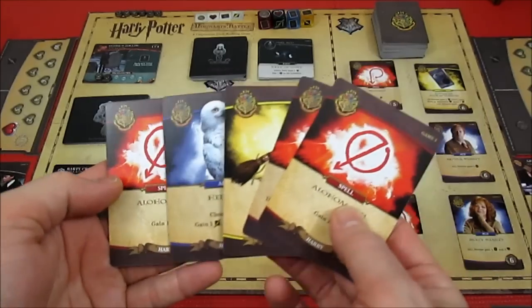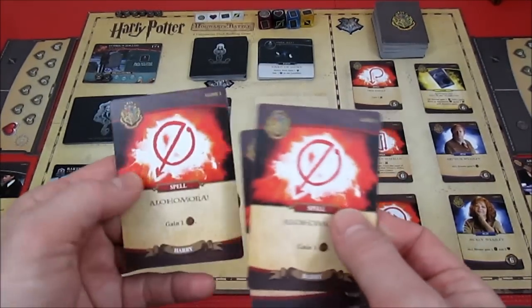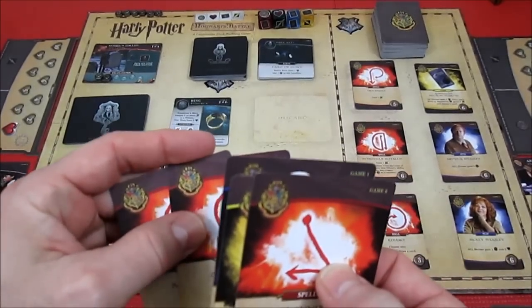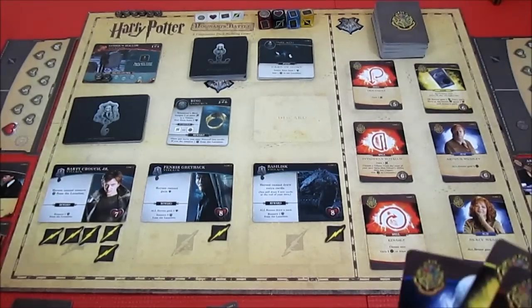Harry has Hedwig, Firebolt, Confundus, and a Legilimency card - enough to take out Barty. First the easy spell: he can discard but nobody can draw cards. He'll get two influence for that.